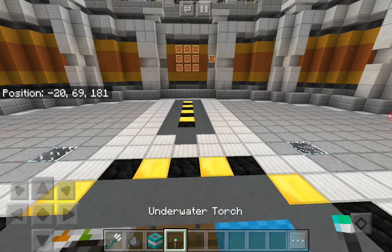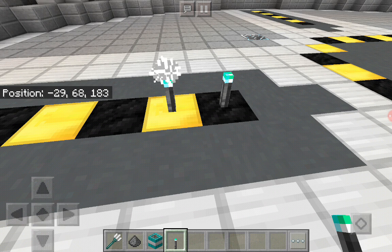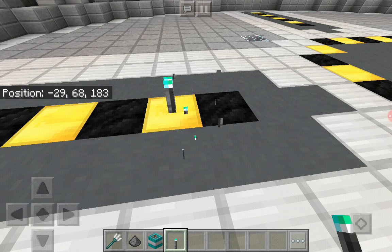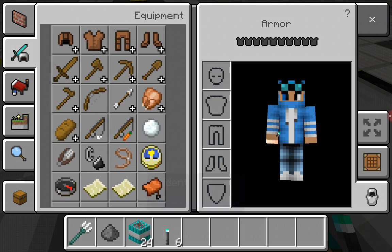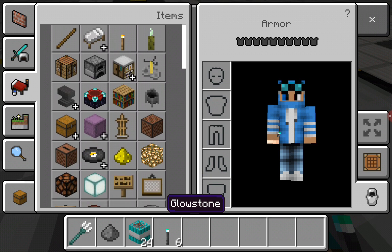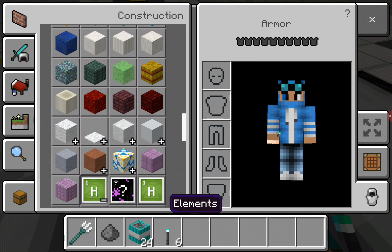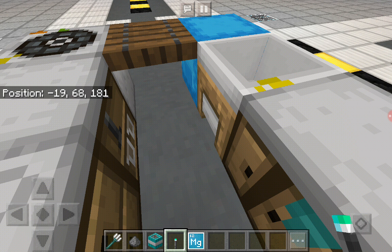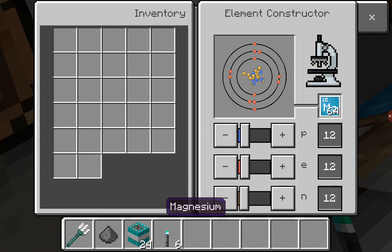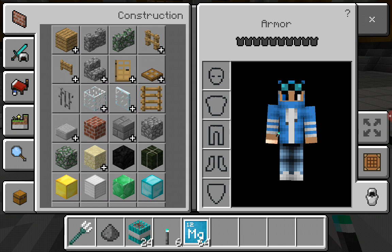First, the underwater torch is this. It fizzes, and as you can probably guess, you can put it underwater and it pretty much acts as a torch. And all you need, if you're doing it in survival, you need to make magnesium — which is 12, 12, 12 — and a torch.